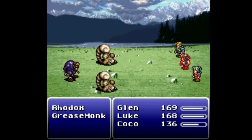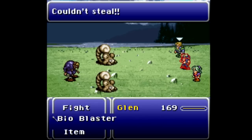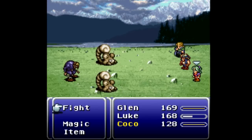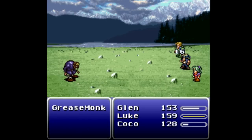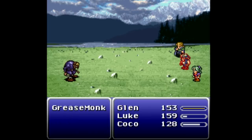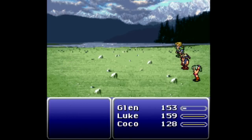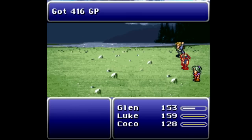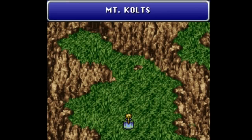It looks like there is just a little path right there that you can barely make out, and we do have new enemies. Glen gets one more level and he will be able to one-shot this entire group. Another auto crossbow - 57 experience and Glen gains a level, so he should be able to finish those guys off from now on. Let's head up to Mount Kolts.